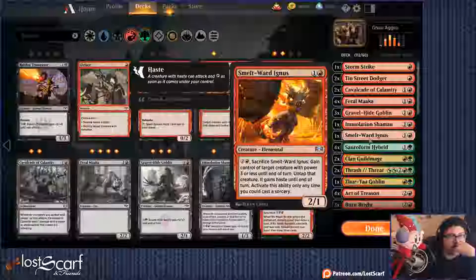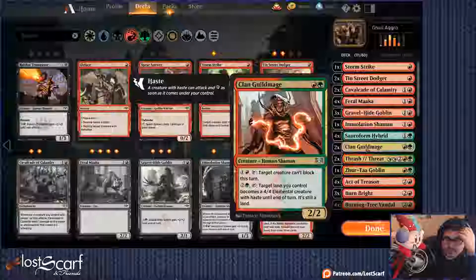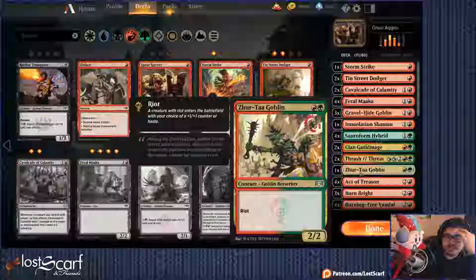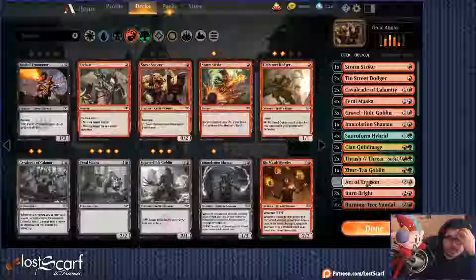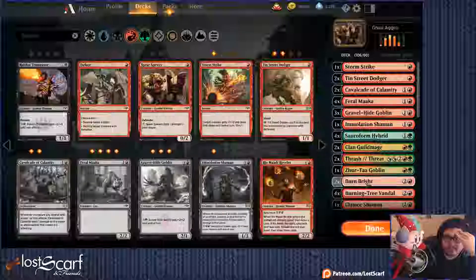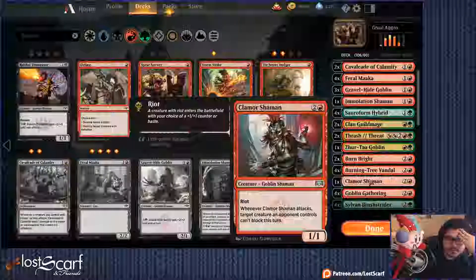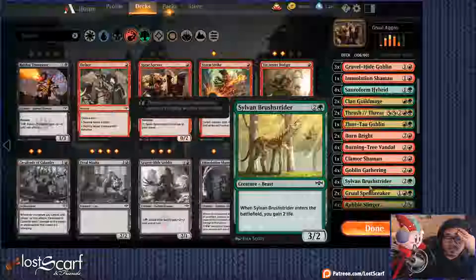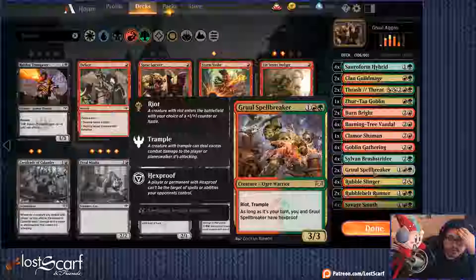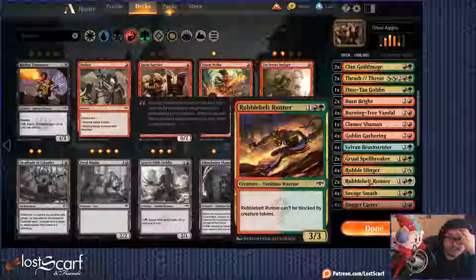Smelt Ward Ignis — forget that. We want these guys. We want that to have a Thrash threat. Not too many spells — yeah, keep that. Act of Treasons — not going to utilize that. Burn Bright — we might. Burning Tree Vandal — for sure. Clamor Shaman — yeah. Goblin Gathering — I want to do that. Sylvan Bushstrider — yeah. Gruul Spellbreaker — for sure. Rubble Slinger — yeah.